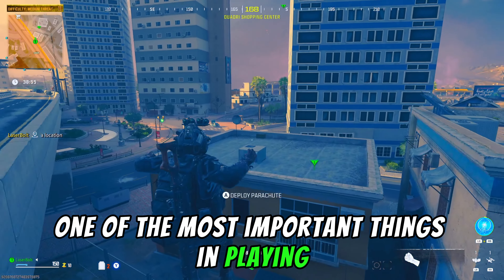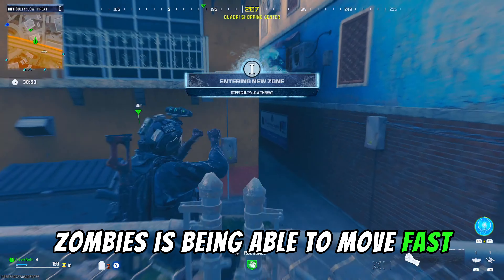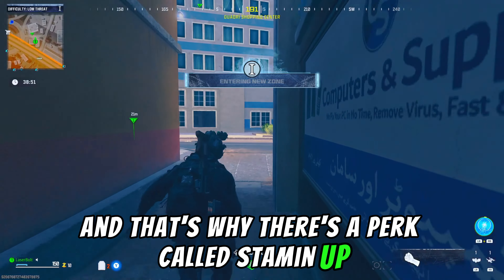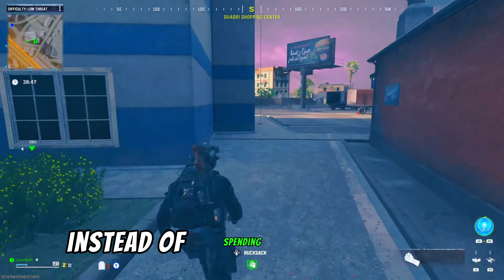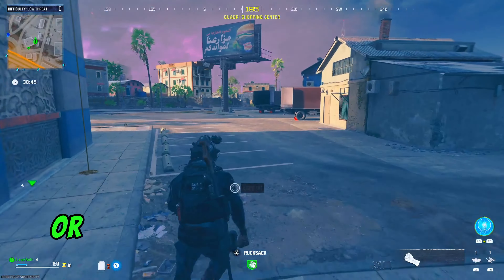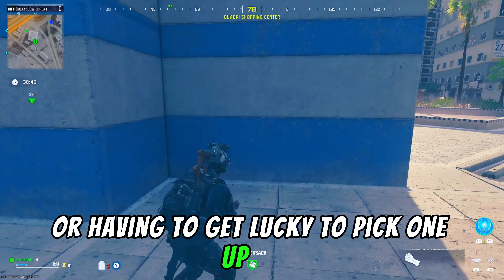One of the most important things in playing zombies is being able to move fast, and that's why there's a perk called Stamin-Up. But what if I told you you could get this perk for completely free instead of spending 2,000 points or having to be lucky to pick one up?